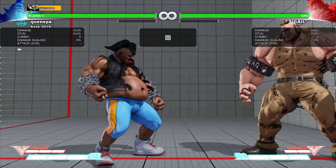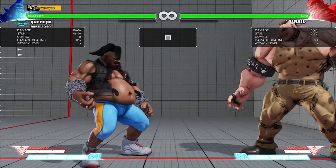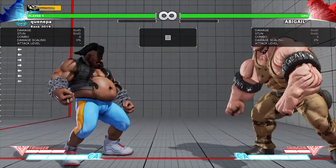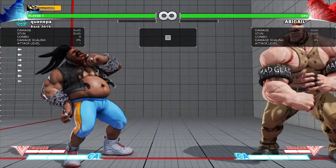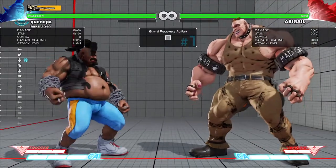Hey, what's up guys, Jacob here. It's been a while — back in a video. I'm going to be going over some tech, well small tech, nothing big. Just simple ways to deal with Abigail's reversal mainly. I was figuring out, like if I do block the reversal that he throws out — like if I'm throwing a cross jab and he tries the reversal — just ways to deal with that, what options do I have.